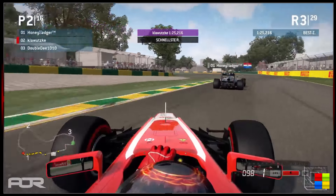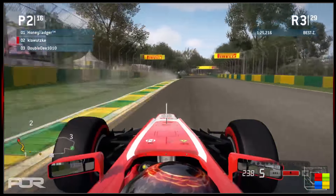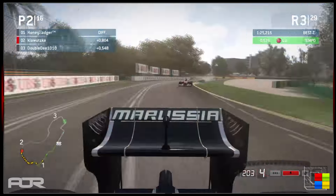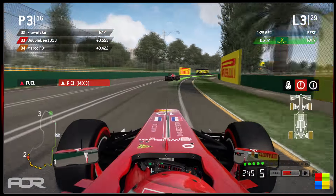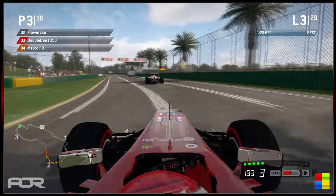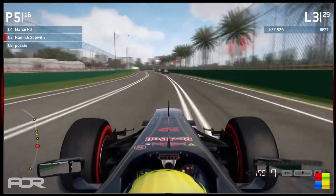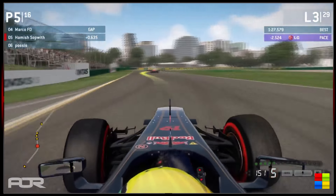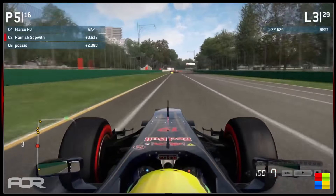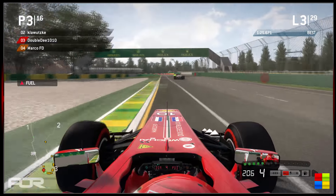Klawitski closed in massively toward the end of lap 2 but has now slowed that pace. Not sure if he's within DRS range — very close as they head into the high-speed section. Hamish going purple in sector 2, pushing quite hard despite a large gap. According to timing at the top left he is within DRS. Here comes Marco FD up the inside through turn 14 on Double D, but he can't make the move stick through the penultimate corner. Marco FD looks very punchy as we get DRS for the first time on the start-finish straight, though Klawitski is 1.1 seconds back — outside DRS range.